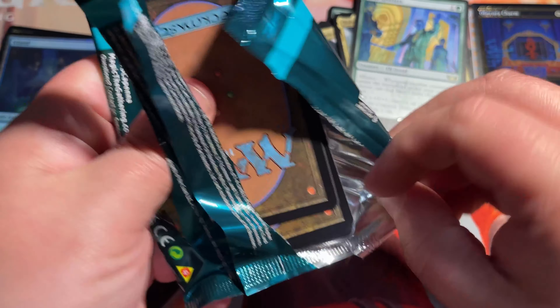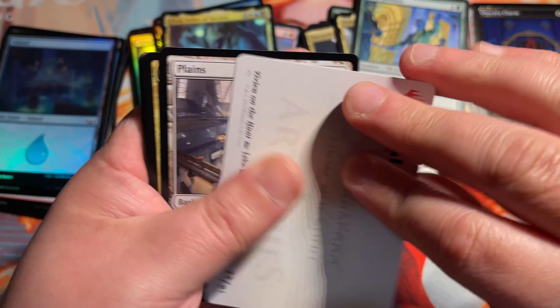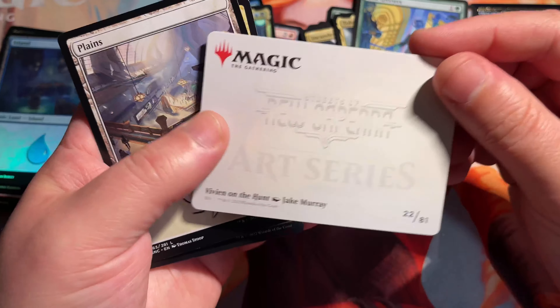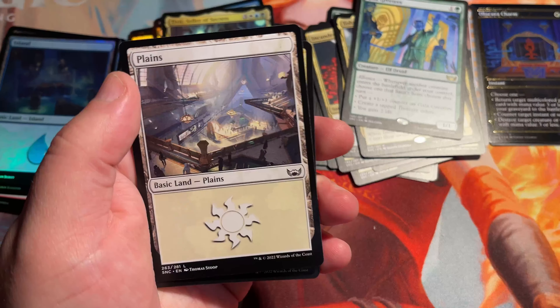Looks like we got another set list card coming up. A card from the list — we'll see what it is. There's Vivien — the new Vivien art. Really gorgeous. Vivien on the Hunt. She is on the hunt.